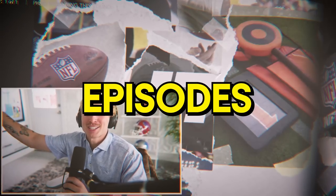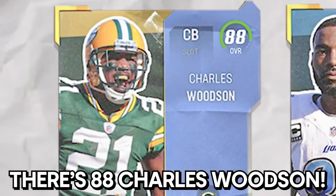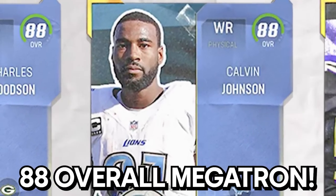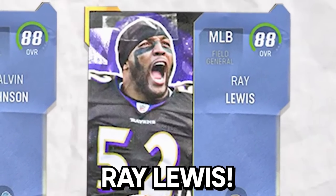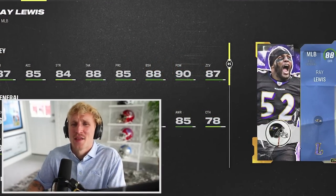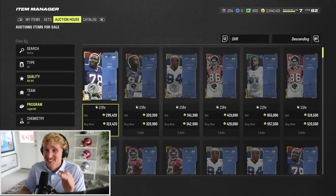Today is going to be one of the best episodes of Pack and Play. Here's why: there are three insane legends that dropped today. There's 88 Charles Woodson, one of my favorite players of all time - 88 overall Megatron. And the limited for this drop is 88 overall Ray Lewis. I'm so used to the legends being very mid with maybe one cool legend, but all three of these legends are nuts.